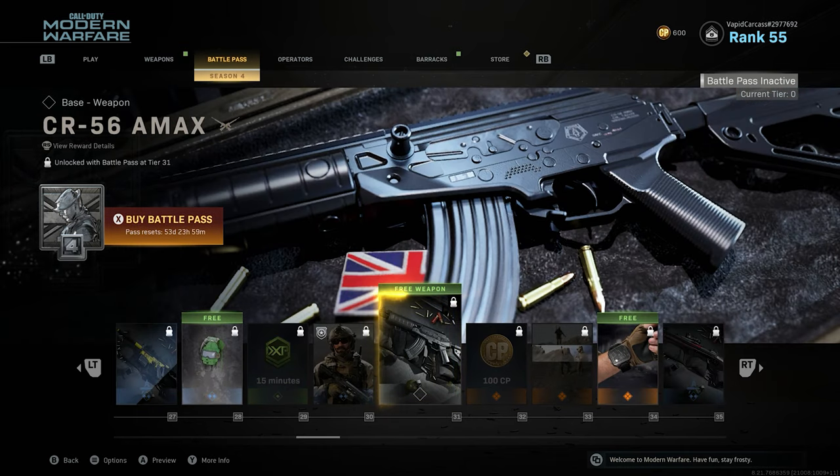The second and final weapon inside of the battle pass is the CR56A Max. This looks like an assault rifle which is actually really cool because I feel like we need more assault rifles and SMGs inside of this game. There's not really much I can say about this weapon because it doesn't resemble any type of weapon that I've used before.